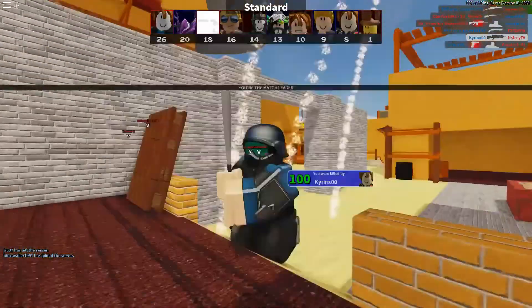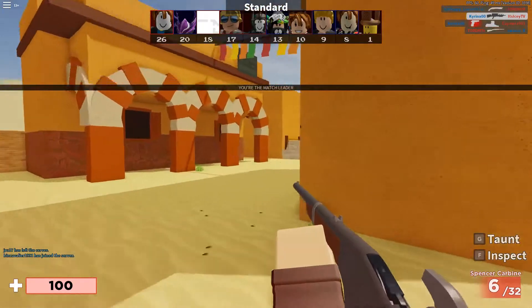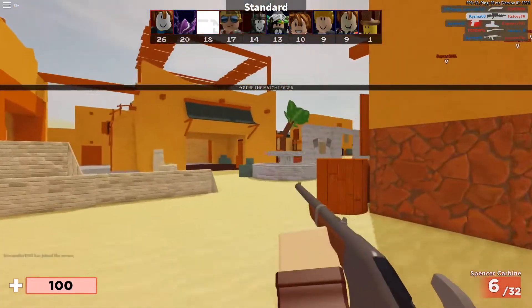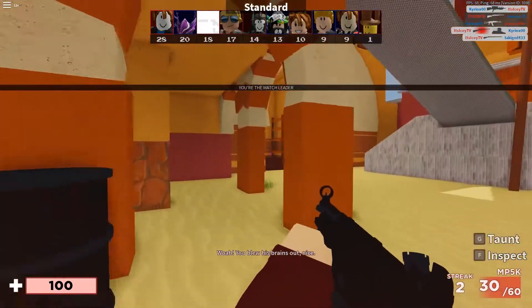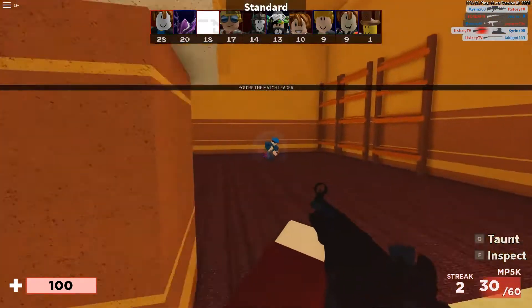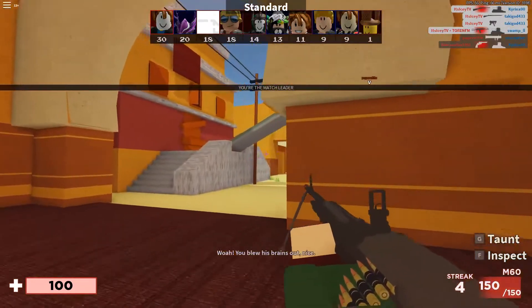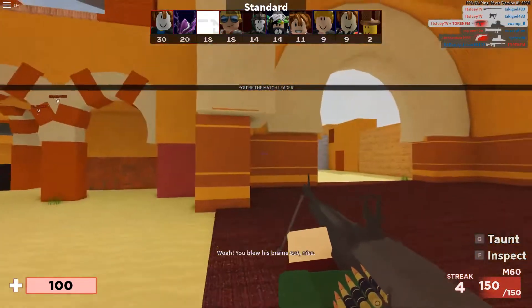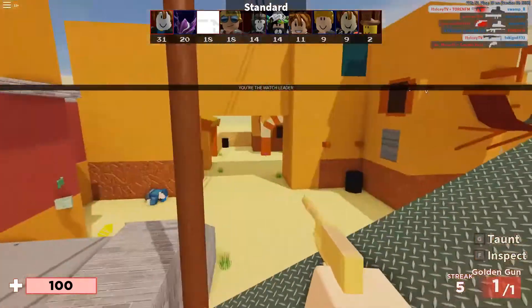Coming in at number two, we have this super weird glitch that allows you to get unlimited Blox bucks. Essentially, what you want to do is ride your bike inside of Bloxy Burger and order a Bloxy Cola. Once you keep doing this, it just glitches out really fast. You guys need to take a look at this — this glitch is absolutely insane.